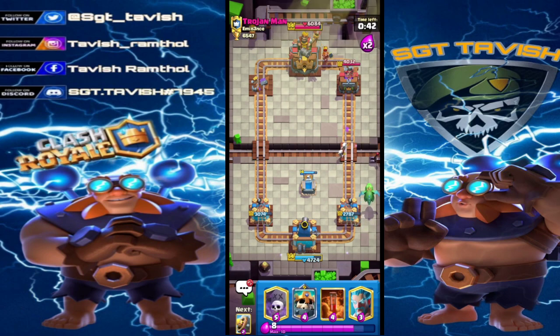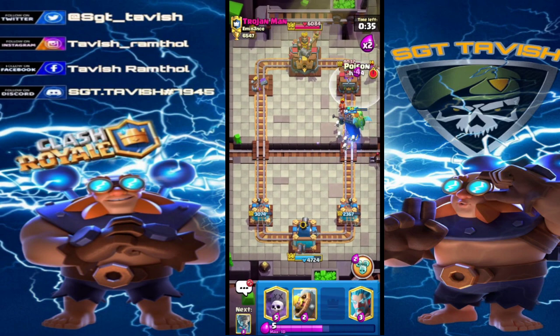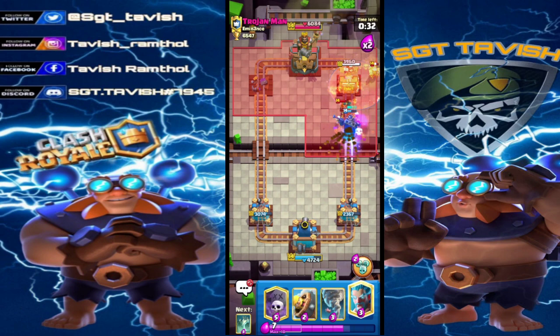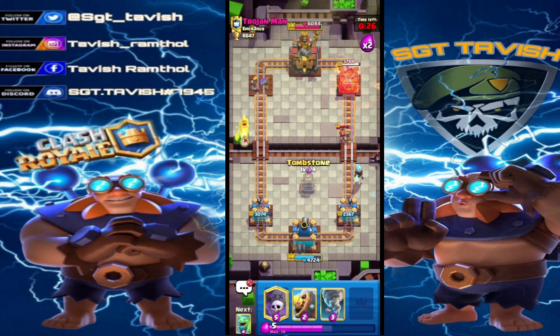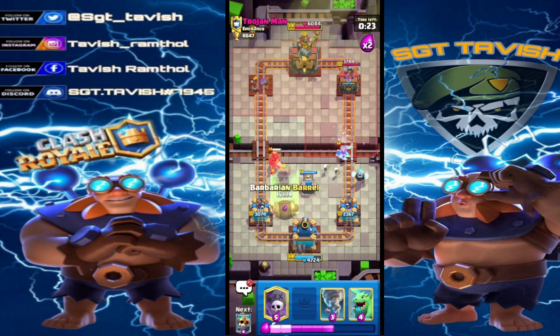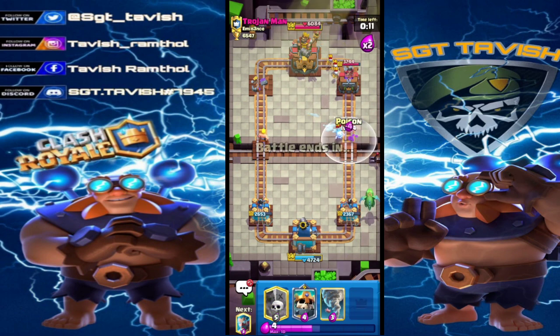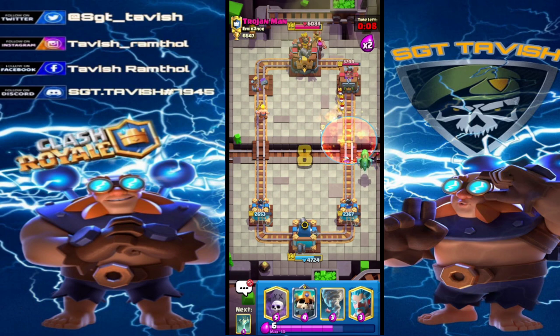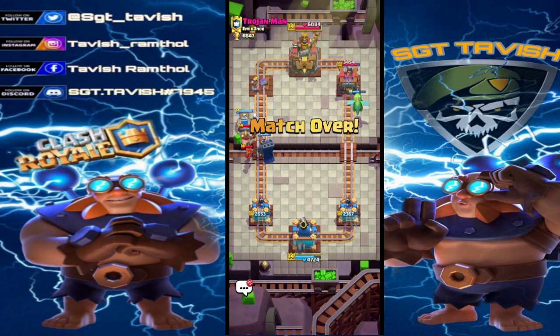For the next 50 seconds all I'm doing is defending, trying to get my Tornado back in hand so my defenses become clean. I just have to watch for the Firecracker chip. I'm gonna poison the Firecracker because I genuinely don't want to deal with it. Playing Ice Wizard - we know he doesn't have Lightning in hand. Playing Tombstone; if he goes Hog opposite lane that's fine. With 15 seconds left with Hog Lightning I genuinely don't think he's gonna get the tower. Poison to slow down troops, Tornado and Tombstone at the back to pull the Hog.